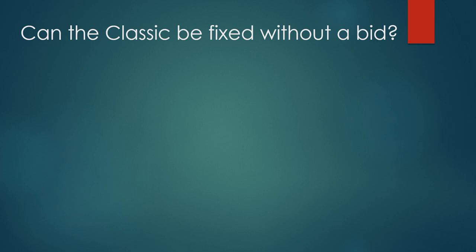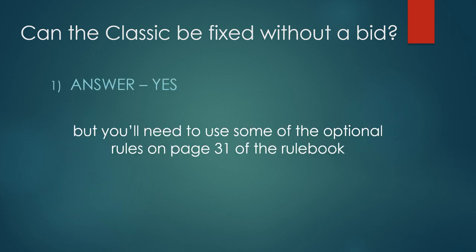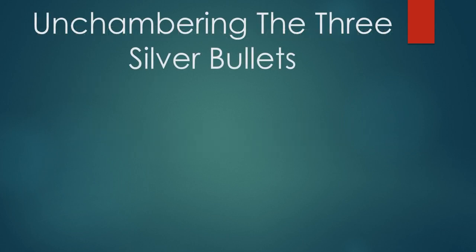I'm going to try something different: tackling this without a bidding system, using subtle and nuanced rules — most of which are actually found in the out-of-box rules. I'm trying not to leave the rulebook. So the first question is: can the Classic be fixed without a bid? My answer is yes, but you'll need to use some of the optional rules on page 31 of the rulebook. Without leaving the rulebook, we can actually un-chamber most of these silver bullets.